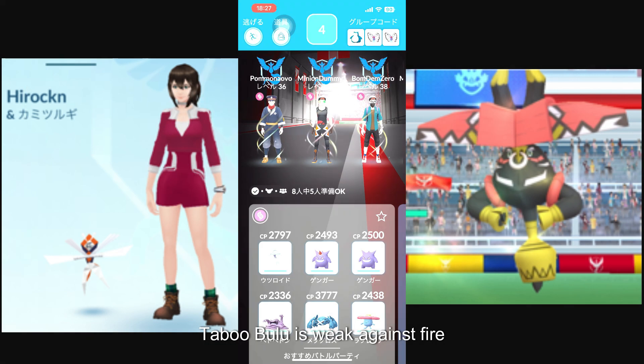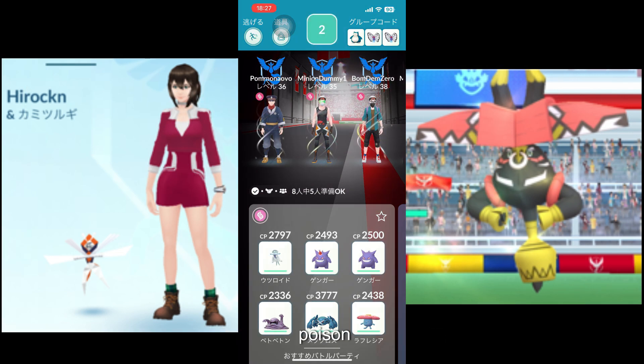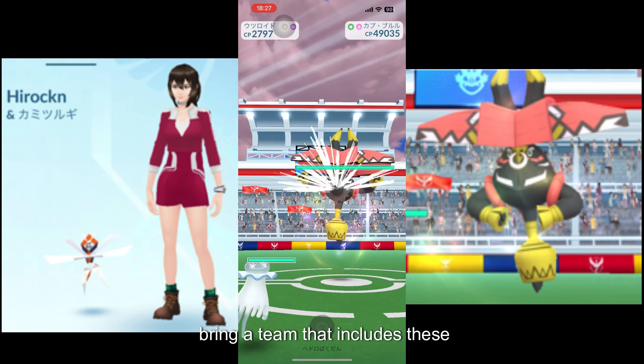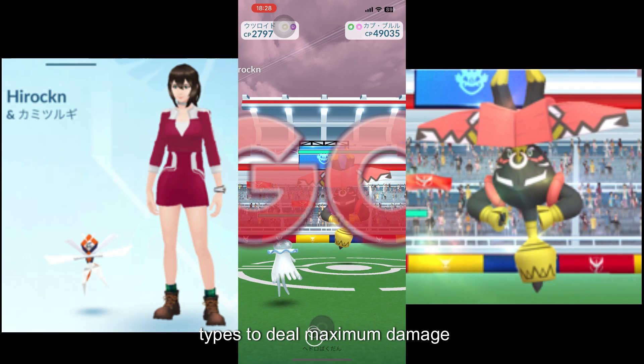Firstly, Tapu Bulu is weak against fire, flying, poison, bug, ice, and steel-type Pokemon. It is important to bring a team that includes these types to deal maximum damage.